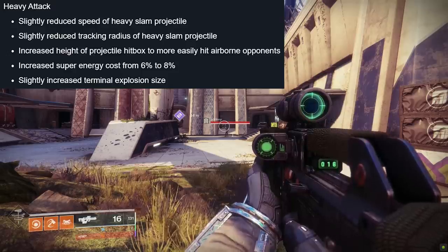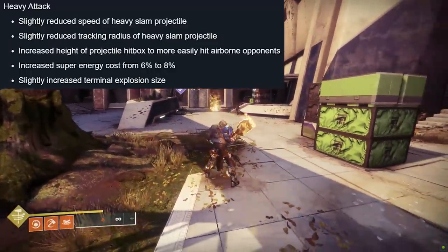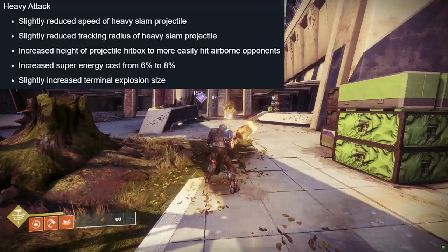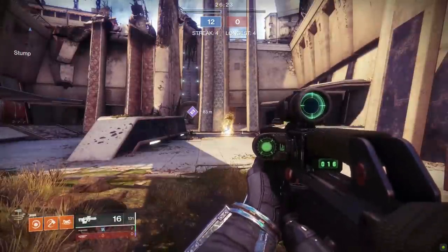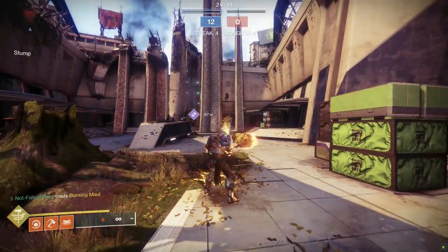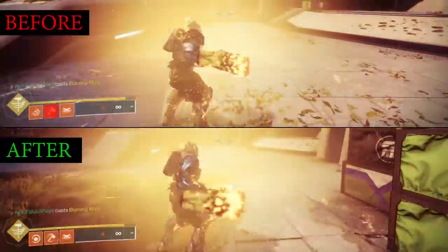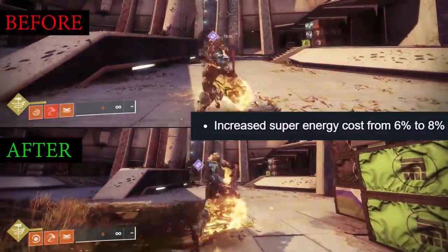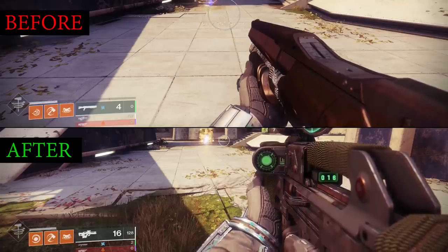Heavy attack got reduced speed of the fire that goes along the ground and reduced tracking radius. I definitely did feel the loss of the tracking, which is kind of unfortunate — it felt way less aggressive than it did in the past. They've also increased the height of the ground pound projectile hitbox, aka Big Fire Boom goes higher now. This was done to better fight hunters who try to out-jump your ground pound fire. It's still possible for a hunter to out-jump it, but it's much more consistent now. Ground pound energy was increased from 6% to 8%, but with the extra 7-second super duration, the extra energy cost isn't tremendously noticeable. Both before and after Season of Dawn, you can pull off 8 heavy attacks right away if you wanted to.